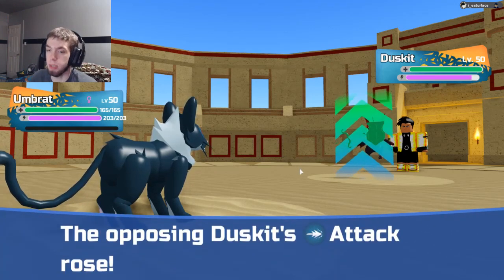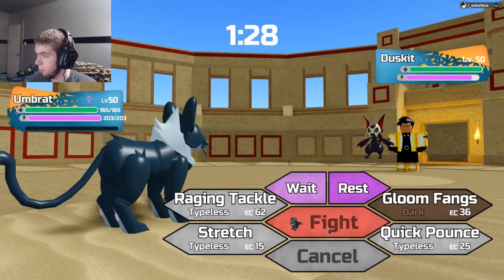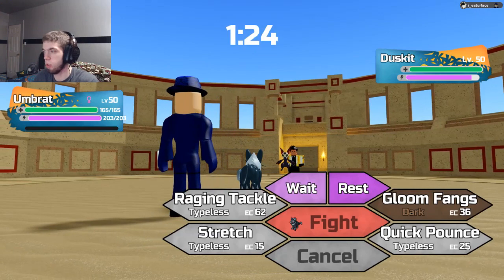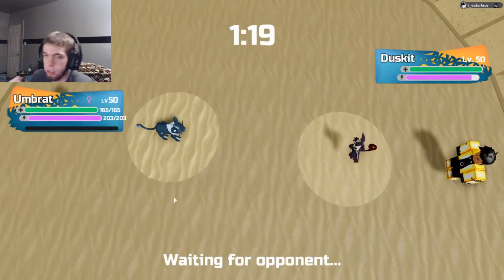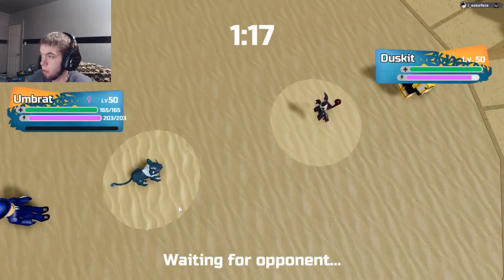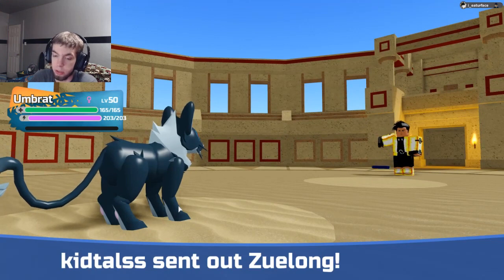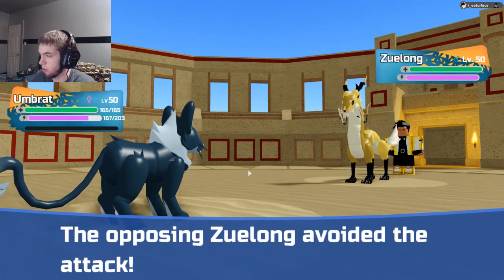It sets up Peace of Mind, gets its special attack and defense raised. But I'm Umbrat, I don't care. I didn't want to take recoil if I clicked Gloomfangs. Obviously they didn't want to take damage either, so they end up switching out and go into their Zulong. So if I would have clicked Raging Tackle, we would have been good. If it didn't die, I would have clicked Quick Pounce, but then I miss — that's unfortunate.